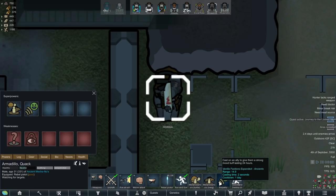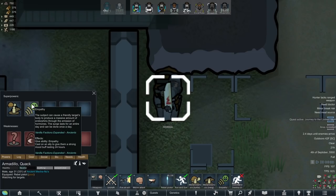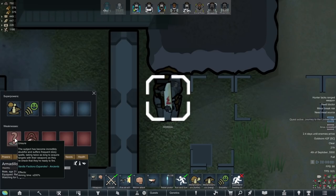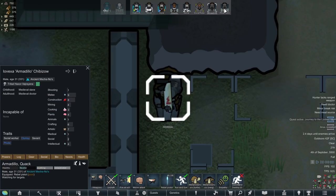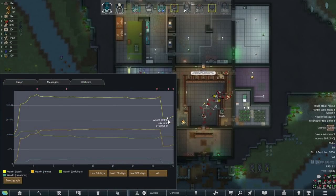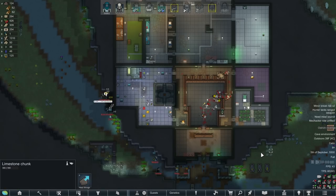They can give an ally a strong mood buff lasting 24 hours, with a cooldown of 24 hours - that's their other superpower, Empathy. For their weaknesses, they're paranoid and will only feel safe inside what they consider home. They're also unsure, which increases their aiming time. We could actually use Empathy on someone right now - Dokainoba is in mental break. We got raided on day 23.2, and now it's day 24 and we're getting raided again. It's been less than a day between raids.